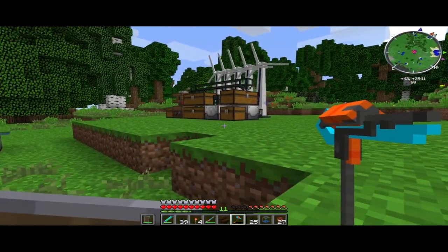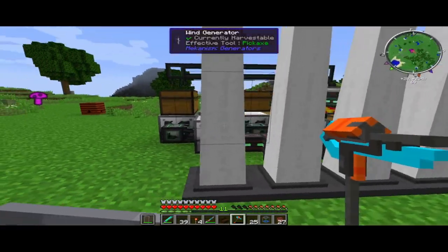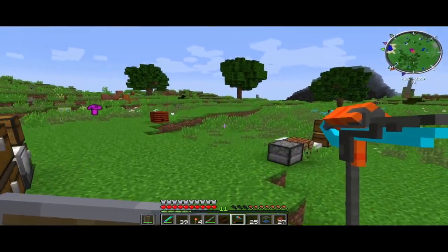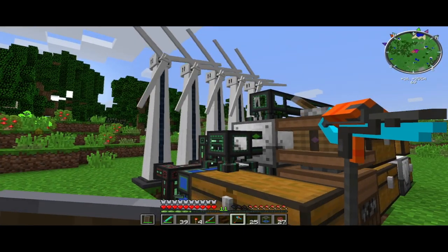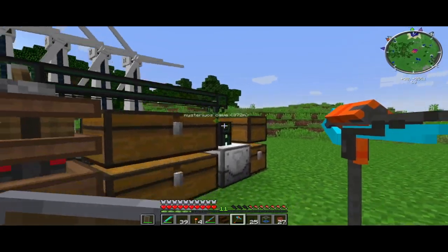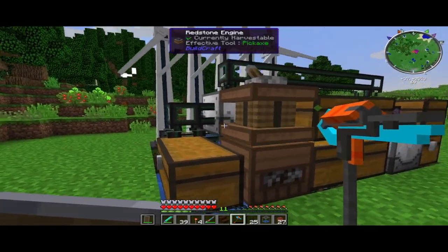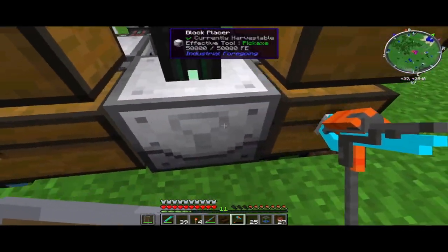I've already built this and we've got a bit of wind power. I always use Mekanism power because it's the best, especially with the free energy of the windmills. In Industrial Foregoing, if we take a quick look here, you can see Industrial Kinetic Energy - I'll use that in a build later because I've never used it before. This is my simple little plastic maker - it's got a lot of things going on.